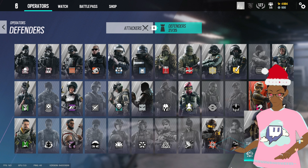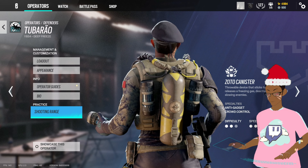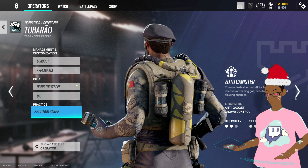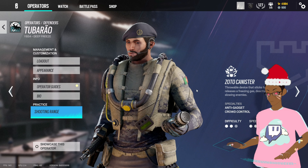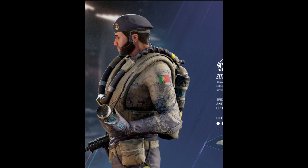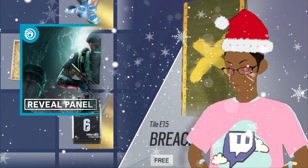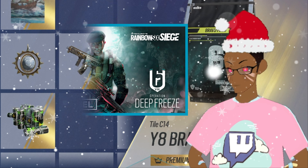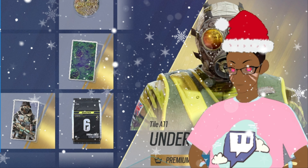Unfortunately we cannot give you any gameplay with the new operator's Zoto Canisters right now because apparently he's not unlockable for some reason. I don't know if it's because he's too broken, or part of how Rainbow releases big patches where you can't play new operators right away. Instead of gameplay we're just gonna bask in his greatness. Five, four — yes, look at him, look at that Portugal flag — I knew what it was! That is it for the Season 4 Deep Freeze battle pass. Make sure you guys like and subscribe, and once again thank you to Ubisoft for the free goodies. I'll catch you nerds later — adios!